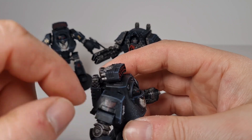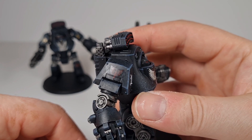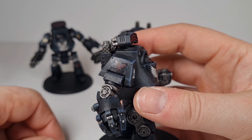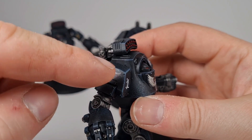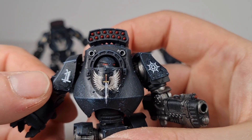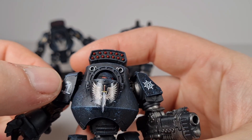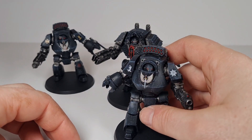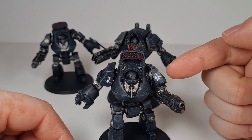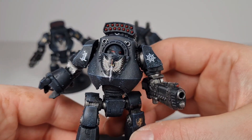I'll show you how I did the decals — I used Mr. Mark Soft and Mark Setter on them. Basically you just paint it on, put your decal on, leave it to dry and it saves it all in place, simple as that. As you can see, the sword decal there dried with a slight pucker on it because I wasn't watching it. Look, I'm not overly worried — when it's on the model you can't see it, and when it's varnished they're all going to blend in anyway.